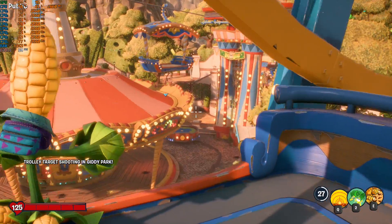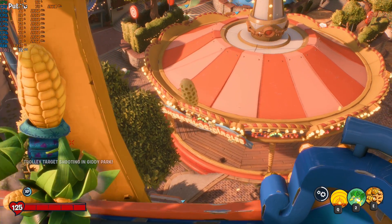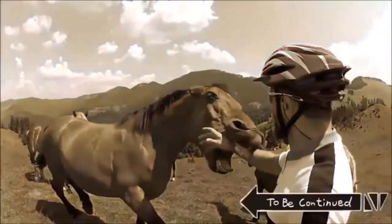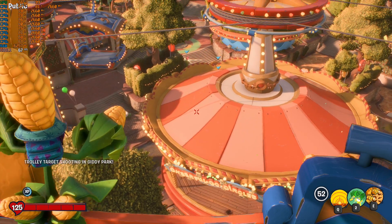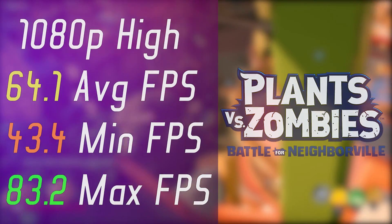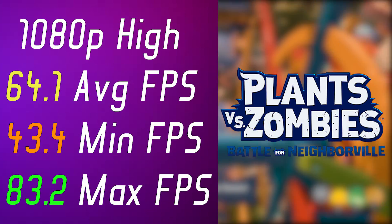The second game tested was Plants vs Zombies Battle for Neighborville, and things got bad. I usually get around 80 to 100 fps on various CPUs, but with this i7 I got these results on 1080p high settings.